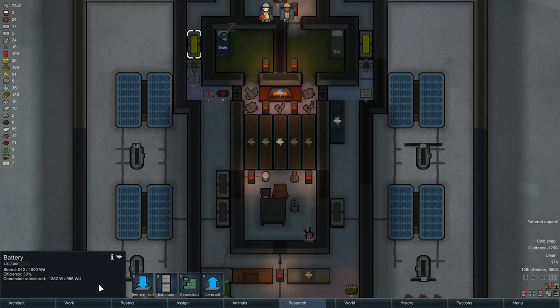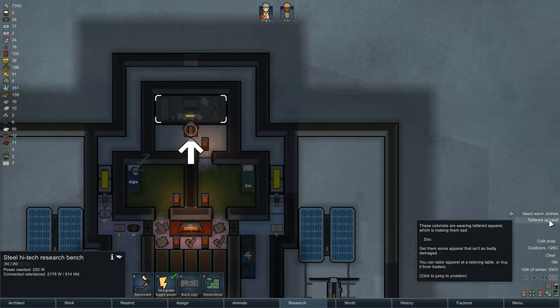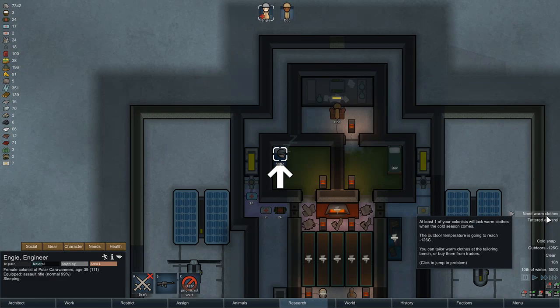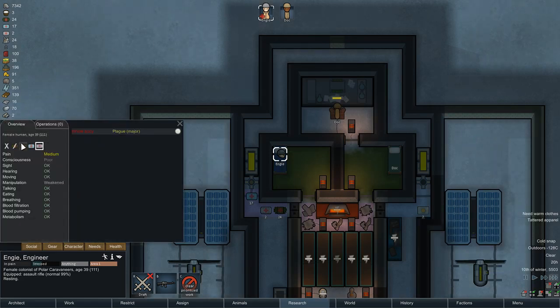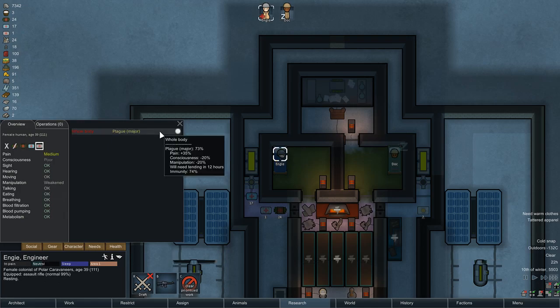The backup batteries have helped — you can see I've been draining from them. I am outpacing the plague now: I'm tied for severity and immunity. I'm going to put it back on herbal... actually, no — I'm going to keep it on glitterworld and immediately treat. No sense in losing my main colonist due to a lack of treatment.